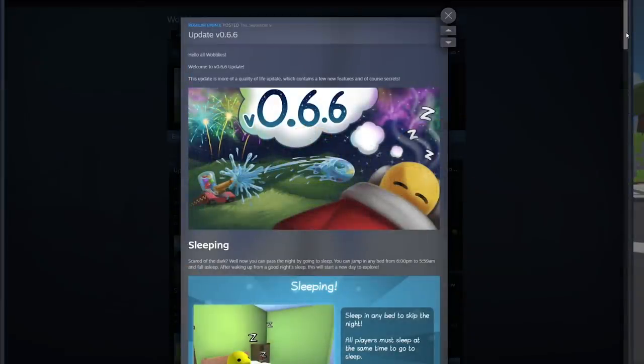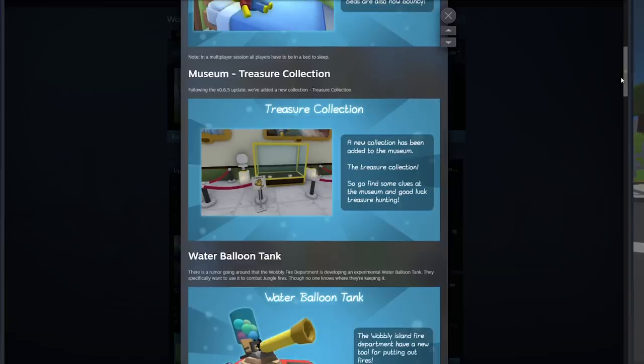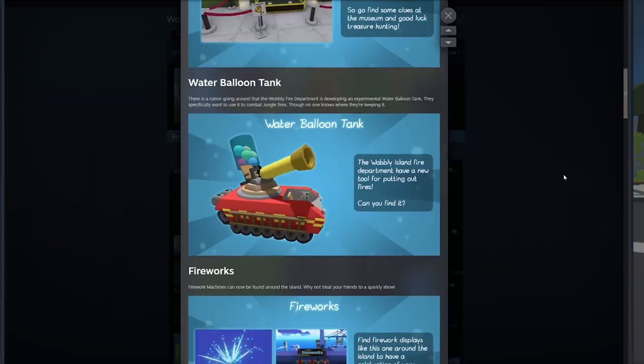All right, so here is the update. You've got sleeping — you can sleep from like 6 p.m. to 5:59 a.m. Also in the update, you have the museum treasure collection. So it added the new collection called the treasure one, so I'm assuming you just find new relics and put them over there. We probably won't touch that much — I didn't like the museum update as much as the other ones, it was a little on the grindy side. So it says there's a rumor going around that the Wobbly Fire Department is developing an experimental water balloon tank to combat jungle fires. So that's the hint that it's in the jungle.